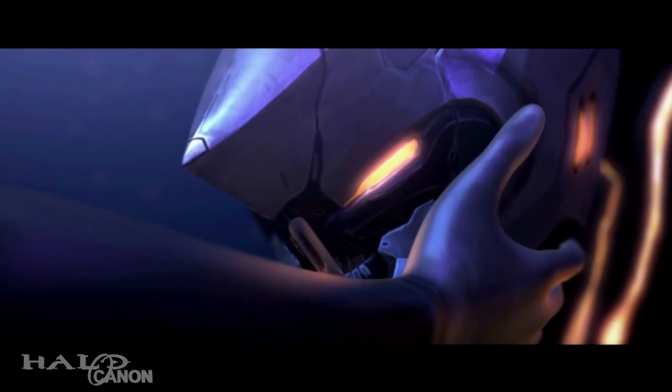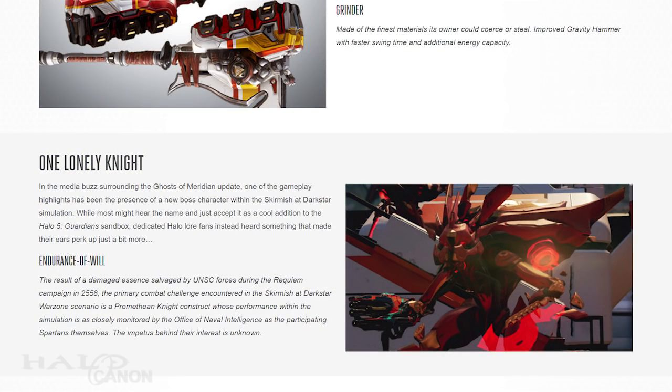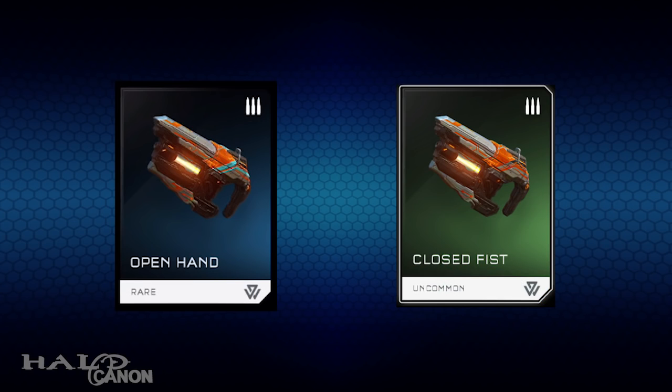In fact, it has been stated that this knight here is Endurance. In 2558, during the Requiem campaign, the UNSC recovered a damaged knight essence, which would become the basis for the Endurance of Will Knight Commander in Warzone. The performance of this construct is closely monitored by the Office of Naval Intelligence, though the reasons why are unknown. Now that's pretty damn cool. Fun fact: Endurance has been mentioned twice before in Halo 5 in the form of two wreck items — Open Hand and Closed Fist, her two custom bolt shots. Depending on whether the special weapons in Halo 5's campaign are canon or not, the Endurance essence could explain the origins of these two bolt shots in the UNSC's Warzone database.